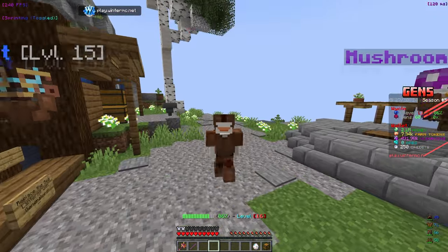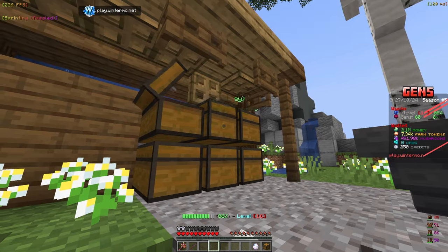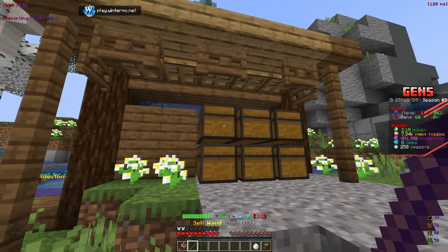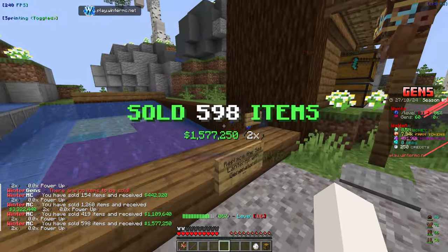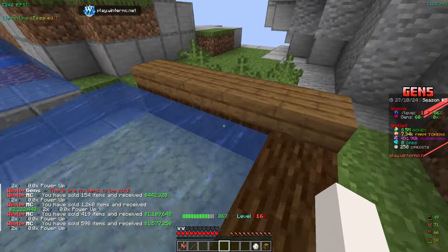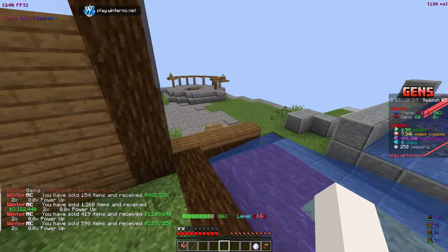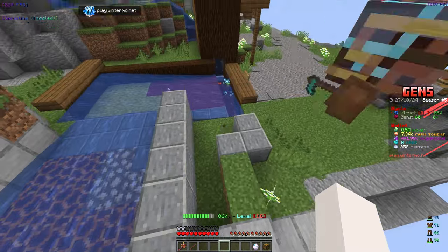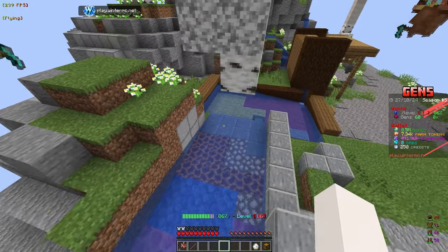Right now these chests aren't really full — these ones have a few drops in them, so let's just sell them all. We have 2.1 mil, and from selling we got 8 mil, so we are making a decent amount so far. As we keep getting more gens and upgrading to higher tiers, we're going to be making so much money. We have to start making a new farm here.